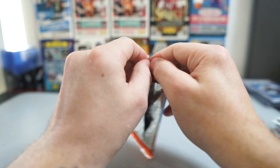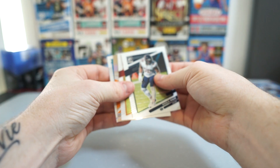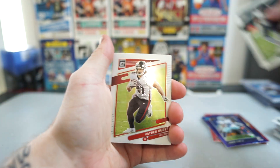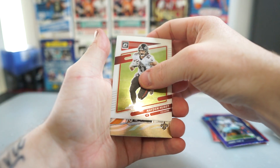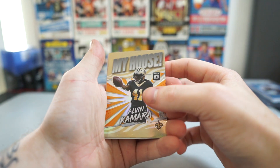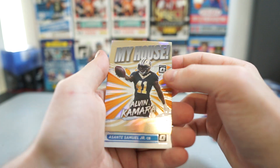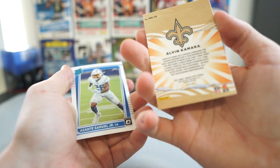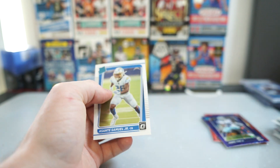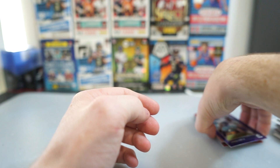Alright, last pack. I'm just so excited — I've gone through this so quickly. Khalil Mack, Aiden Hurst, Alvin Kamara. And the silver — I think this is silver. I don't know if they're hollow this year. Is it a prism? It's prism, yeah. So the silver prism Kamara and Asante Samuel. Jeez, what a box — that was just awesome to rip.